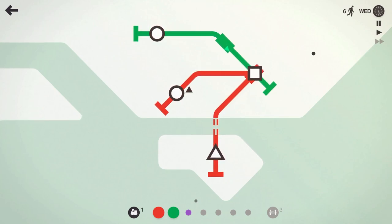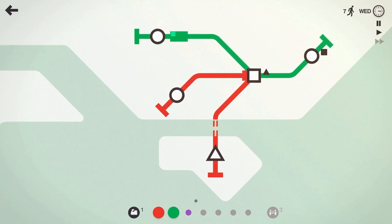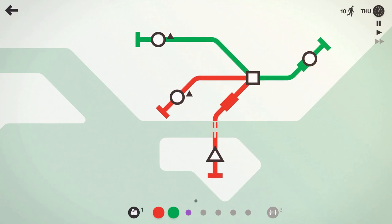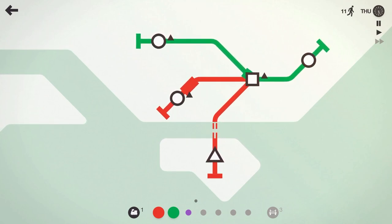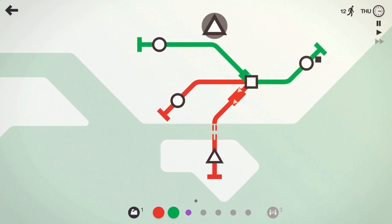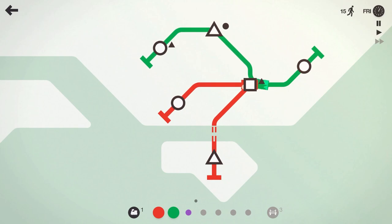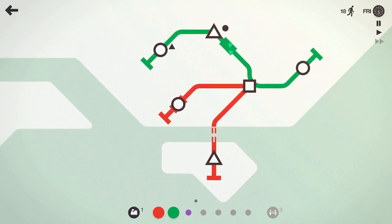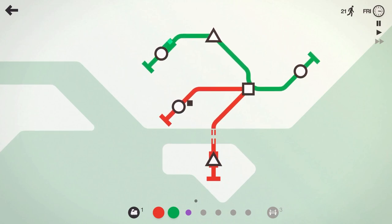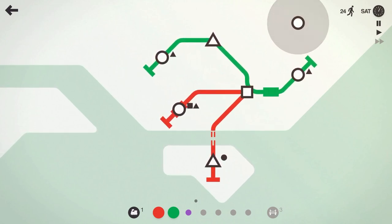Squares to squares. We got another circle spawning in there — we'll get the green over there. Not ideal what I just did because we've got all these triangles, which means the red line is going to have to take those across the bay. But hopefully we get another triangle spawning on the green line — perfect, spoke it into existence.